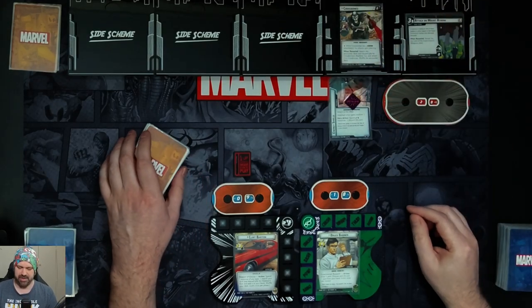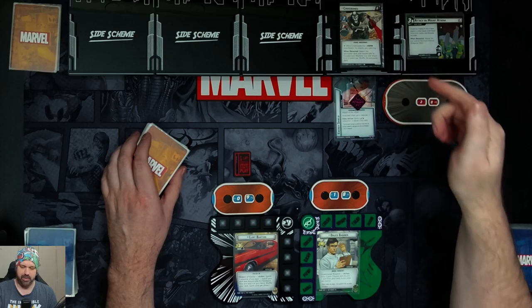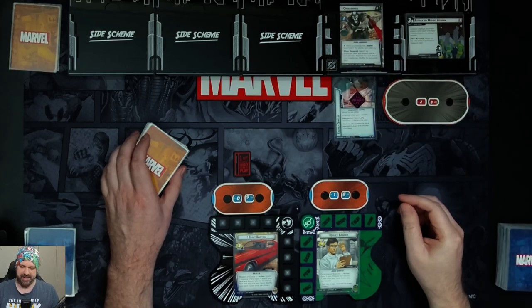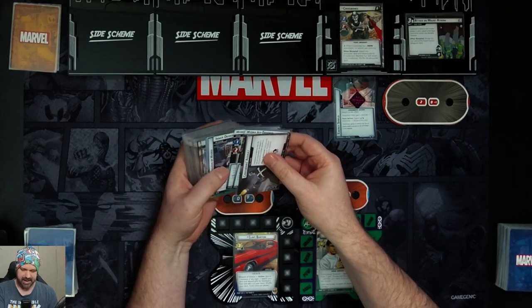We can spend an energy and mental resource to discard the Energy Shield card as a hero action. Crossbones himself has a scheme of two and attack of two. While he has a weapon attachment he gains Piercing, so we'll knock off any tough statuses we have. When revealed, we search the encounter deck and discard pile for his Machine Gun and attach it to him.